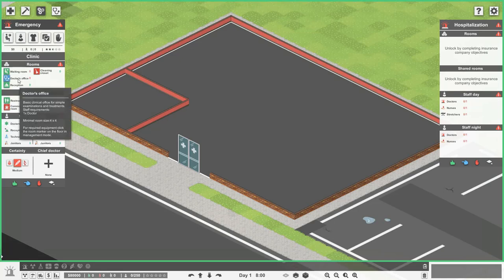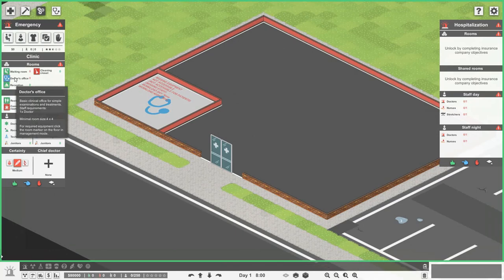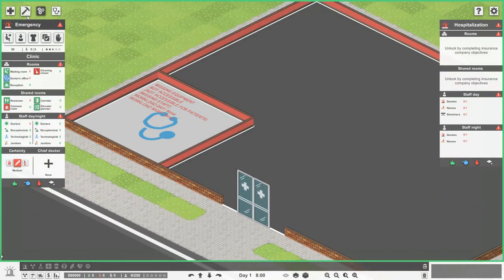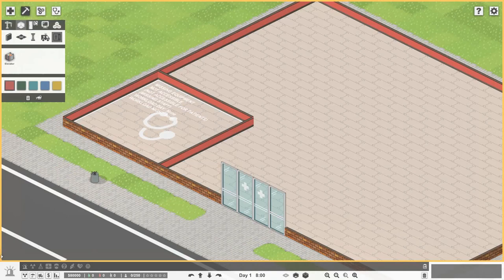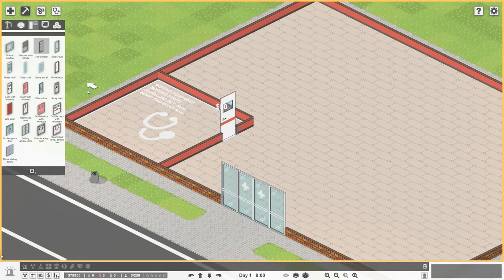We need a doctor's office — this is the basic clinical room where a doctor sits waiting for a patient to come by. Let's say this room here is going to be a doctor's office. All we have to do is click on doctor's office and drag it out. The minimum size is four by four, but we've got a nice large six by six. Let's go back to building mode and get a door and a couple of windows.